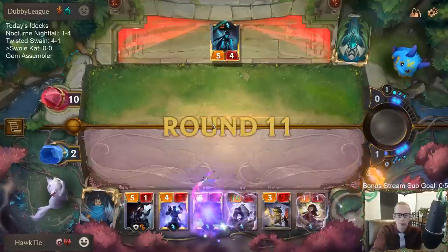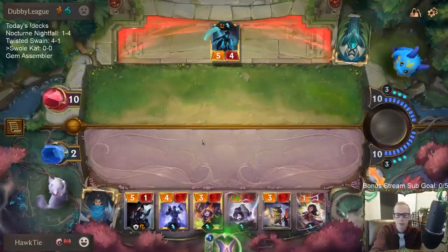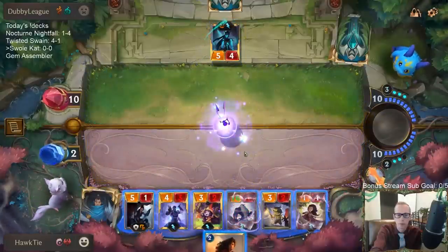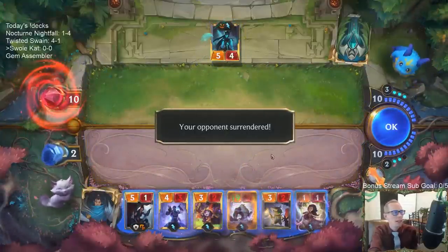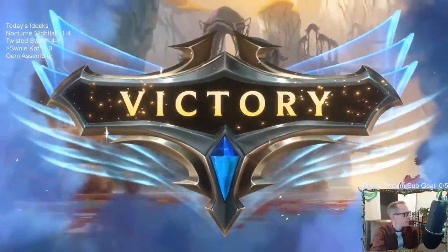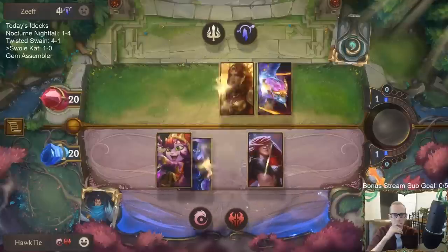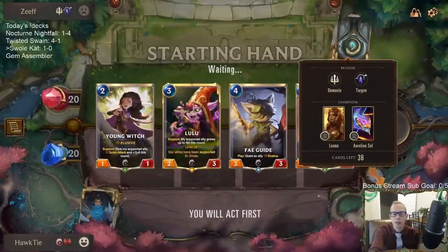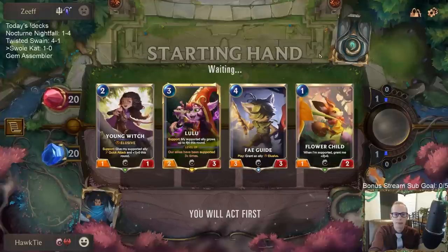Alright, GG's — Swole Squirrel at 19 power, Elusive! We thought we were going to make that even bigger too. I'll keep this. This is not an Avalanche deck, so that's good news. We're going to be giving the Lulu the Elusive most likely — I could see giving Flower Child the Elusive as well, but probably the Lulu.